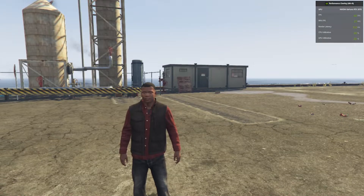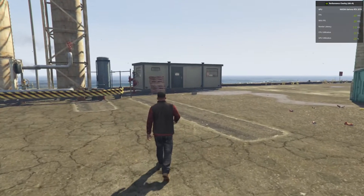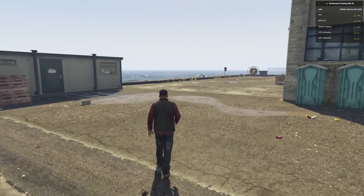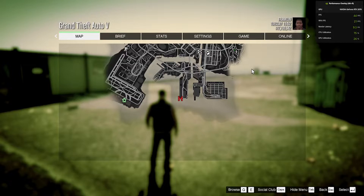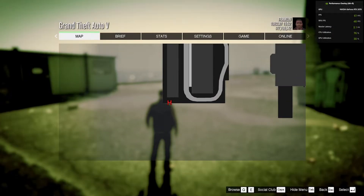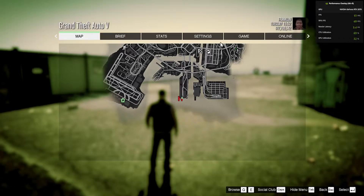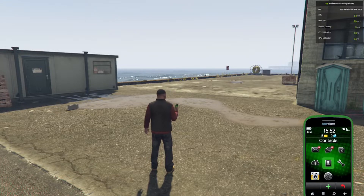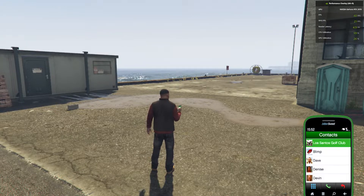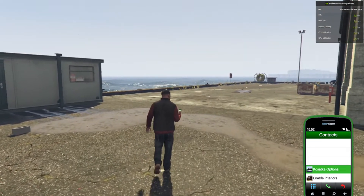Now we are back with Franklin. As you can see I am in the game. I am at the location where the submarine is going to be. You can come to the location on the map over here, or if you don't want to go over there, you can simply open up your phone, go to your contacts, then go right down to the bottom, and you will see the submarine options.